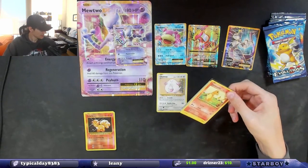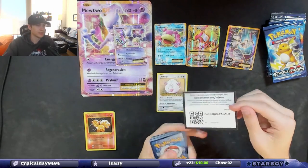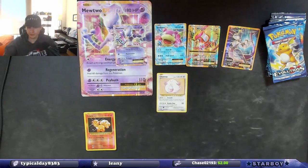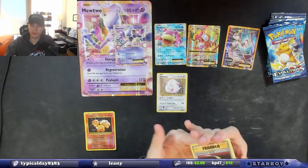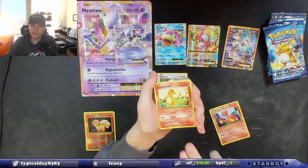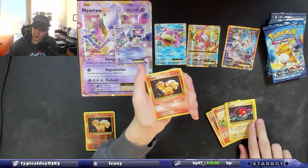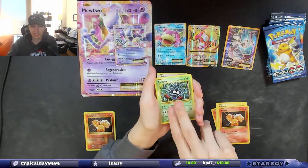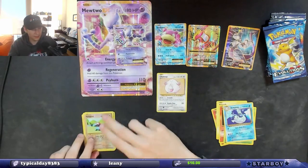Venusaur pack — oops, that was upside down. Code card. Typical day, where are you from? If you don't want to answer you don't have to, I'm not trying to dox you. Voltorb, a fire energy — come on, you can't give us Charmander and Charmeleon and a fire energy and not give us a Charizard. Porygon reverse holo and a Dewgong non-holo.